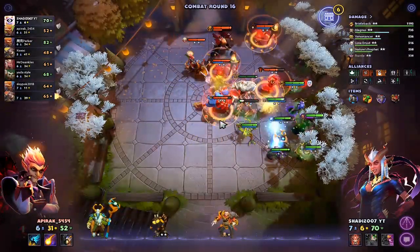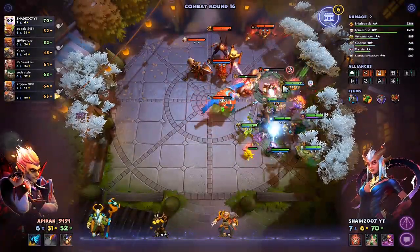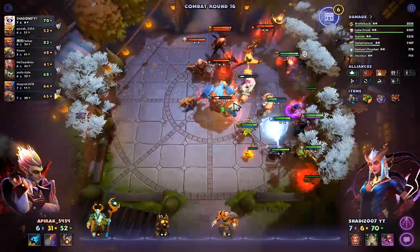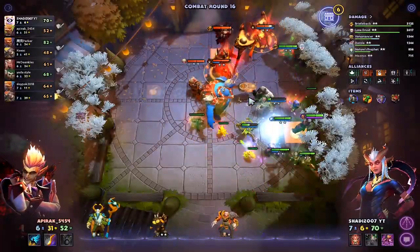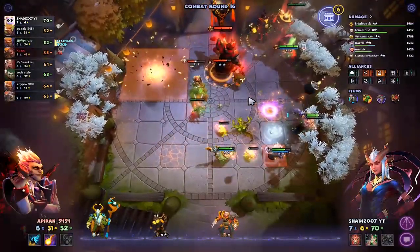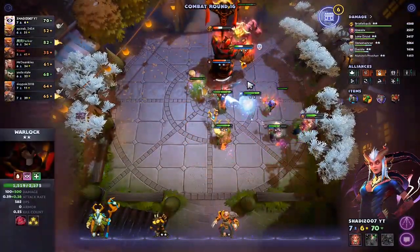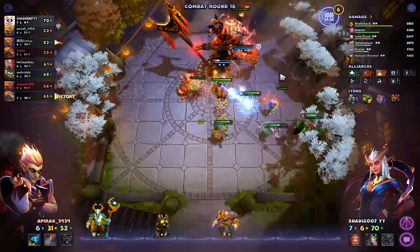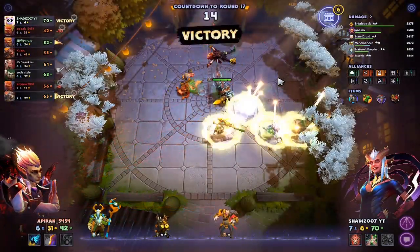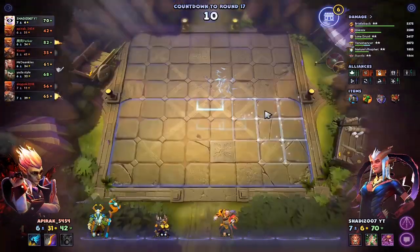Come on, Druids, fight for me! Take out Bloodseeker — I don't want him to stay alive. Nice. Take out Ogre Magi — he's dead. Got the Warlocks. Whoa, that Warlock — 600 damage! And he goes down. So the harder they are, the harder they fall.